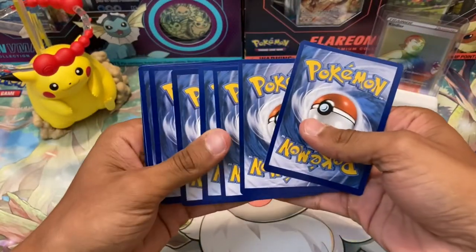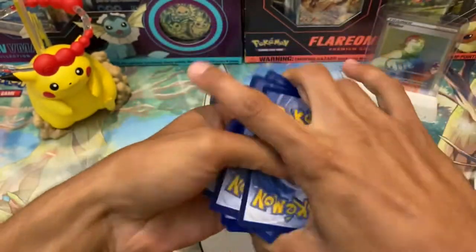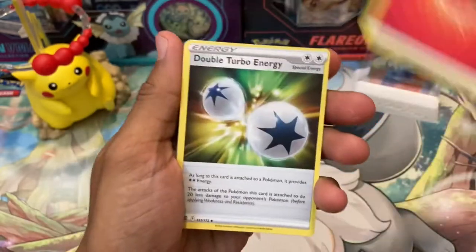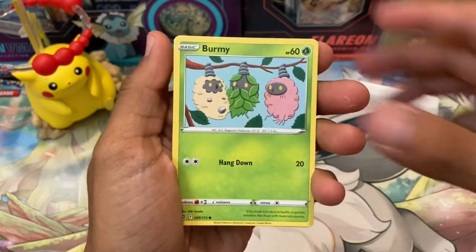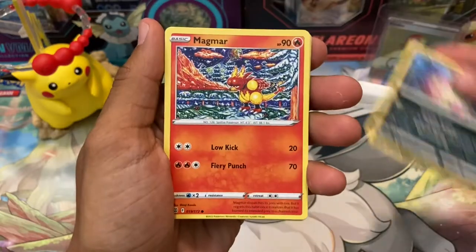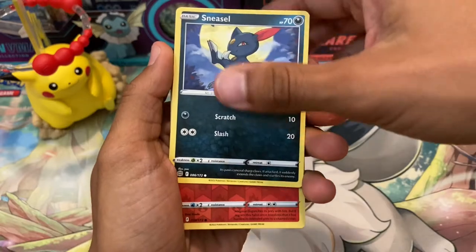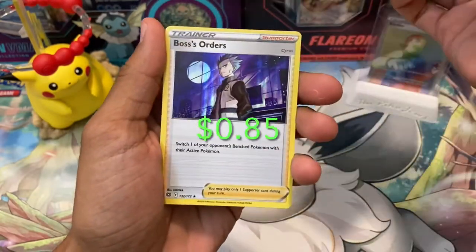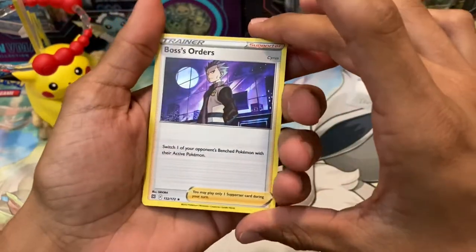Just like last time, our Brilliant Stars pack is backwards. Look at this coloration on the cards — really weird. But let's see what we can get in here. Starting off with a Fire Energy, maybe a Fire-type Dragon. Torkoal, Clang, Burmy, Spiritomb, Magmar, Corphish. So no character here — we can see that already. Magmar Reverse Hollow. And for our last card, we have a Boss's Order Hollow. All that buildup for a Hollow.